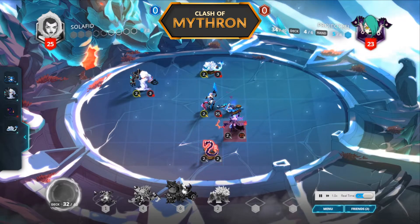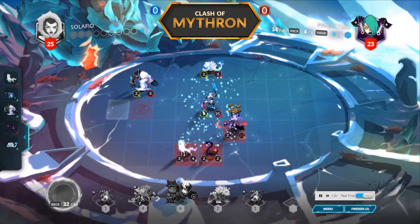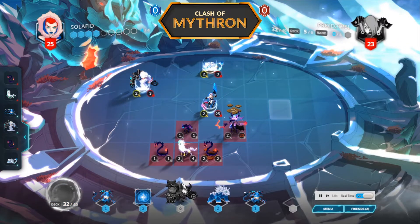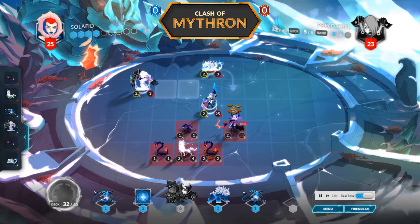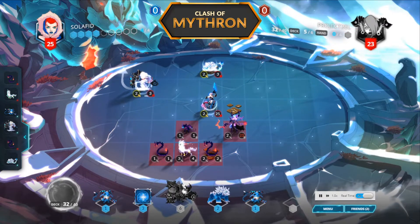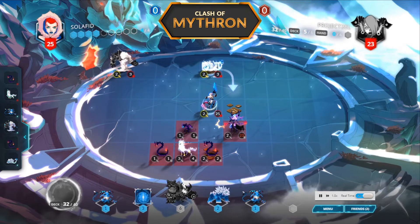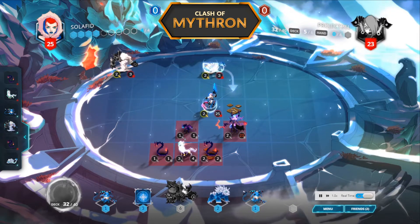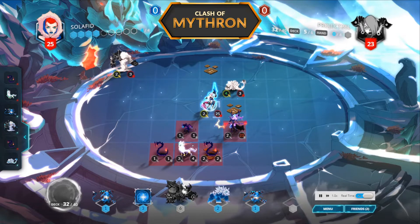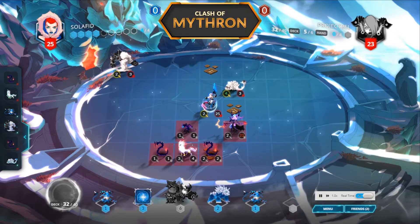Project 2L is just going to move up and spend some of their mana. Ooh, Keeper. That doesn't seem too strong to me, but they have put a lot of bodies on board. I think Solafid can clear off most of this — actually all of it. The Bear used to get bigger with Vespers, and now it gets bigger with walls, but it's still kept its own Vesper status. That's interesting.